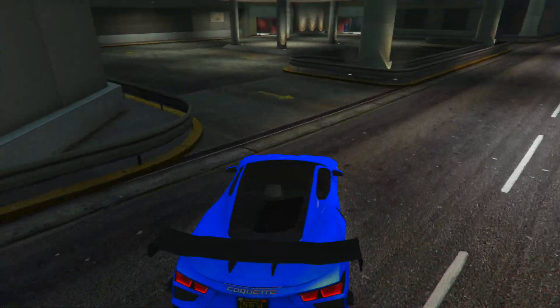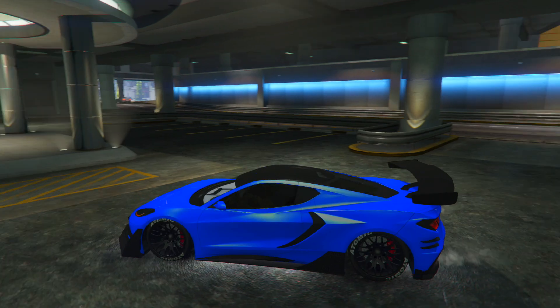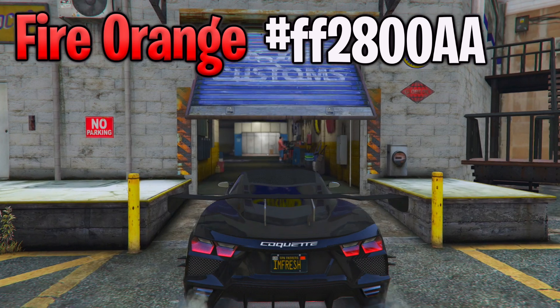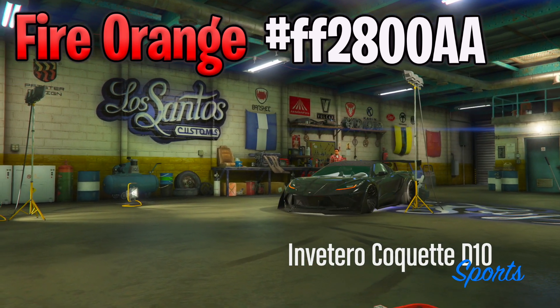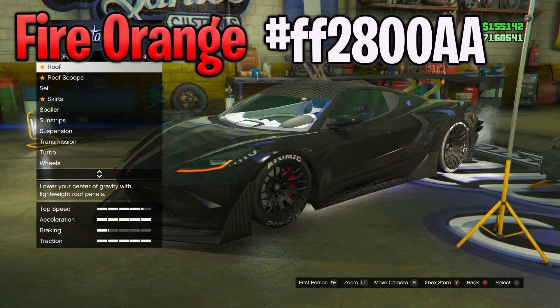Now let's go on to the second one on this list — this is the one I showed in the thumbnail. The second color is going to be a fire orange type of crew color. We're going to do it on the D10. The code is at the top left of your screen. Just put the number — you don't have to put the hashtag — and then you'll have the crew color when you save your crew on the Social Club website.